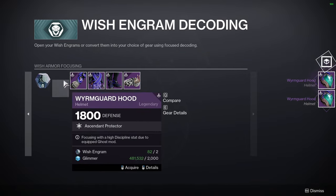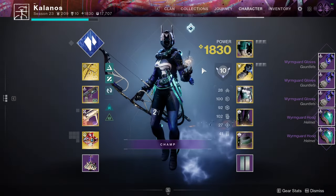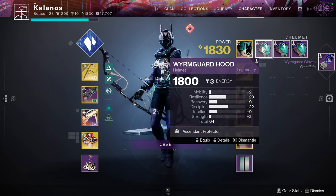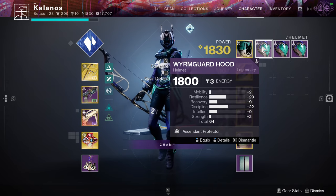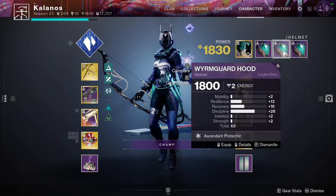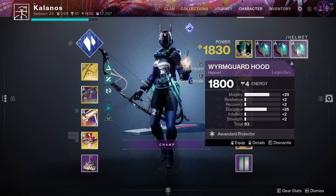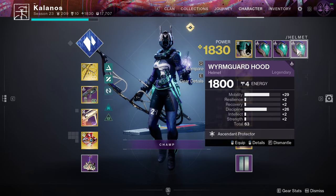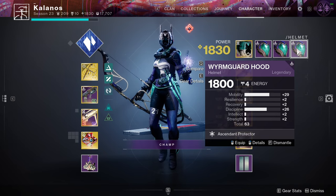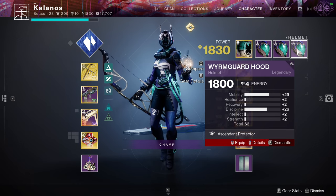I'm going to buy a couple helmets and a couple gloves. This first one — 64 stats — gave me that discipline spike and the other spike was in resilience. This one here again got that discipline spike and it threw the other stats up top. This one's pretty crazy, but unfortunately it's a mobility spike — I would love discipline and literally anything else. That's what you want to see: two really big spikes, but unfortunately I got mobility, so that's garbage.